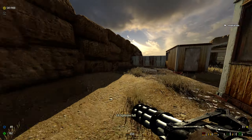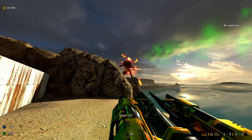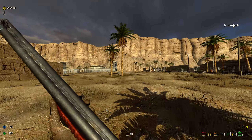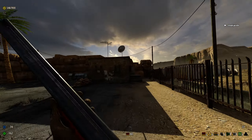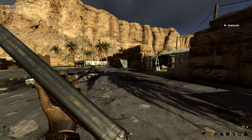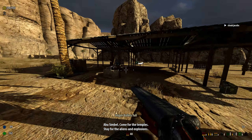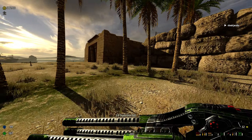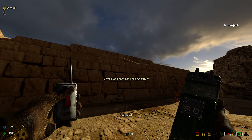Grab some more supplies and then we'll continue to the other area. I forgot this is here. Get that reptiloid. Okay, now we can continue. Also, did I already raid this house? Yeah, okay. My short-term memory is something else. Don't forget the Devastator. But we're not going to use it. We'll actually stick with C4 because there's a classic secret. Secret bloodbath - you guys in TSE know what I'm talking about. You know what this is.